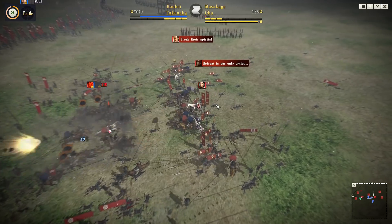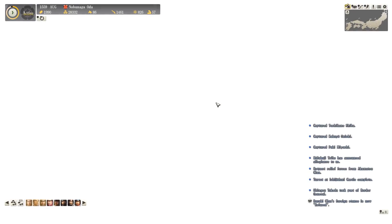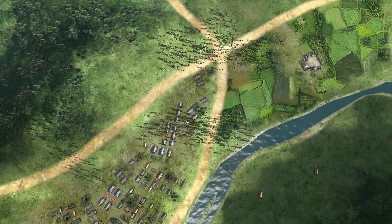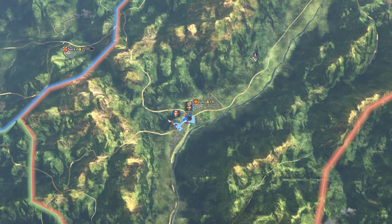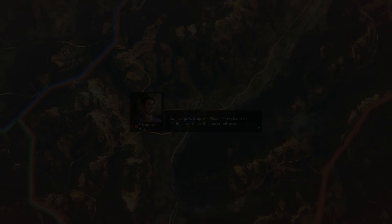Looks like I'm trying to charge or something there, taking enormous casualties to defeat that small enemy force. But the castle was already pretty weak, now it's super weak so we're going to take that place for sure in the very near future.